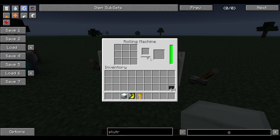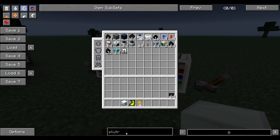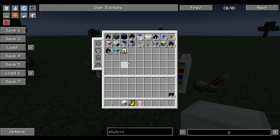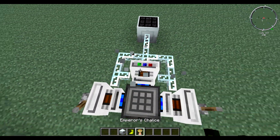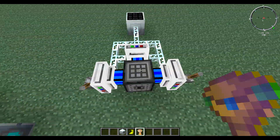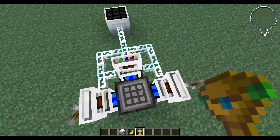I'm not going to go in depth with these machines — I'll probably make another tutorial on the rolling machine and how it's crafted. But it's just four pistons, a crafting table, and four iron. Those are electric engines over there — that's also how you convert EU to MJ, by the way.